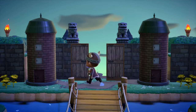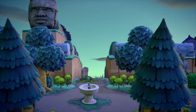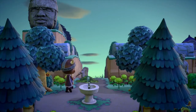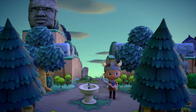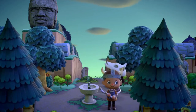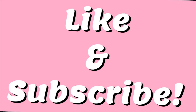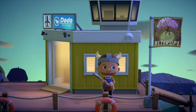If you guys want to check out this amazing island, the dream address will be on screen right now. Asterobe is described as a medieval island with a castle and a magic forest, so I'm very interested to see what this island has to offer. We'll start from the airport as always, and at the end I will show the custom designs. I mainly do Animal Crossing — don't forget to slap a like on the video if you enjoy, and subscribe for more.